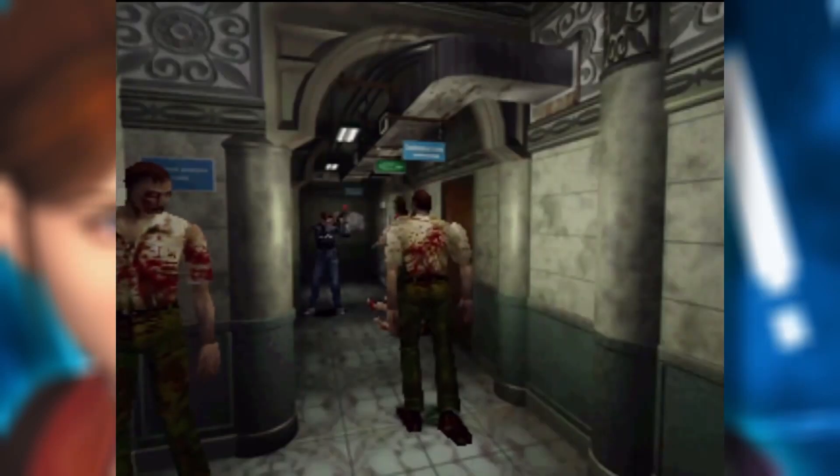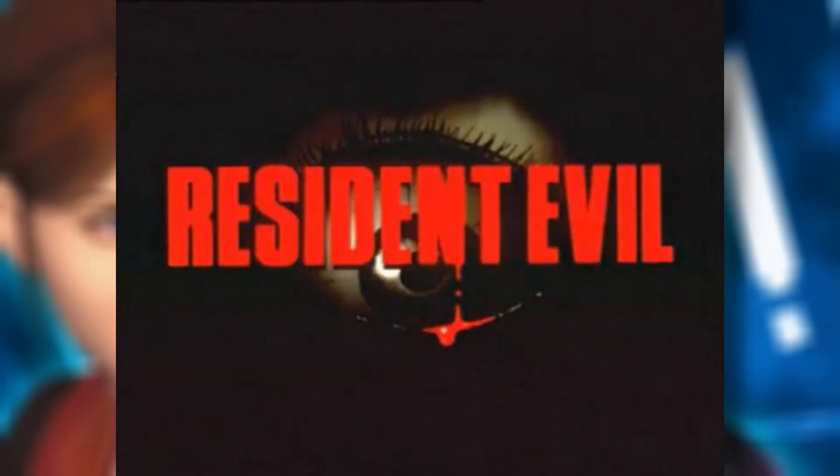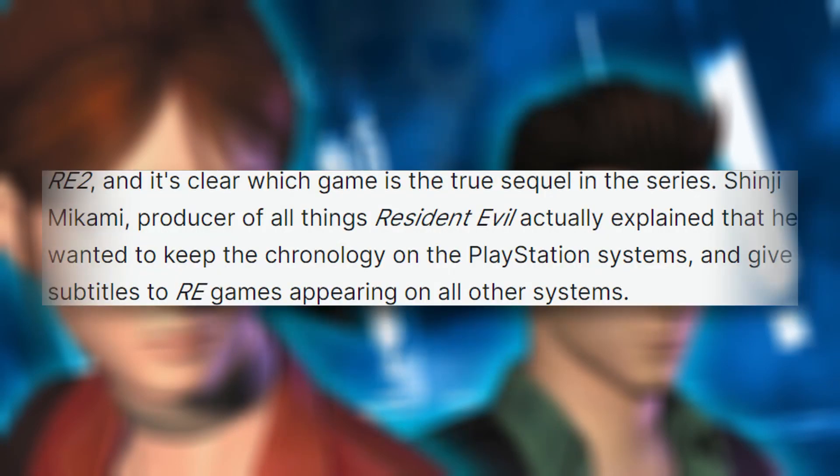Code Veronica often goes overlooked in the grand scheme of things, being a spinoff title. Development began in 1998, after Resident Evil 2. All previous mainline entries were released exclusively on the PS1. Capcom wanted an RE game for Sega's new upcoming console, the Dreamcast. Shinji Mikami, creator of the Resident Evil franchise, stated that he wanted to keep all the numbered entries on PlayStation while doing various spinoff games on other consoles.